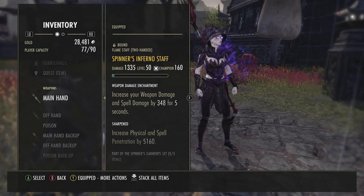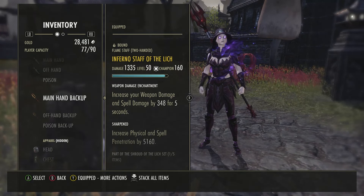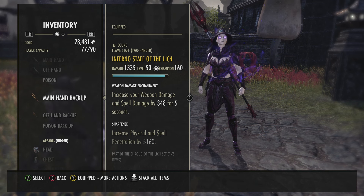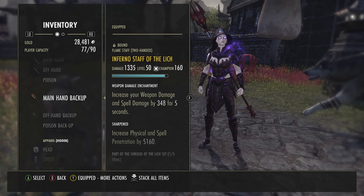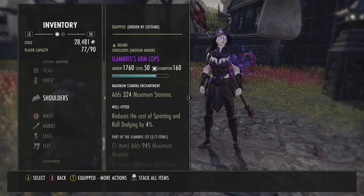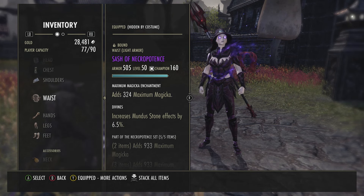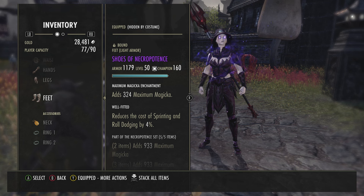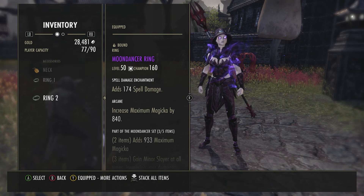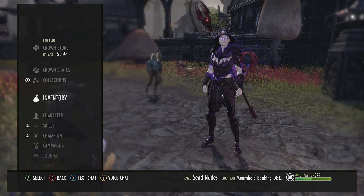I'm running 2 sharpened inferno staffs, and ideally what you want is Moondancer — unfortunately I don't have the luck to get sharpened Moondancer staffs to drop for me, so I've just got 2 random sharpened inferno staffs which work just fine. I'm running 2-piece Lamia's Song because it's overpowered as fuck for sorcerers. Then I'm running 5-piece Necropotence, which you can either farm for or buy from the guild traders, but it can be quite pricey. If you can find someone to give you a special deal on it — if you know what I mean, cheeky little handjob kind of thing — then that's definitely worth it because it's a bitch to farm.